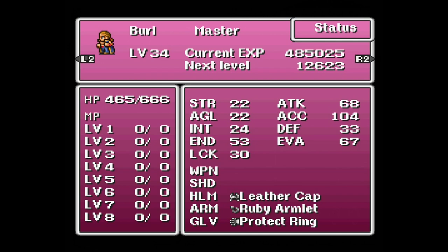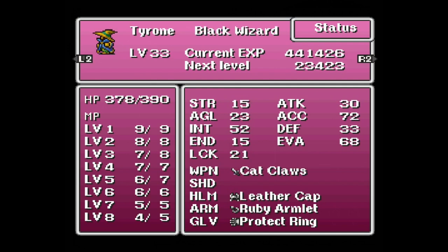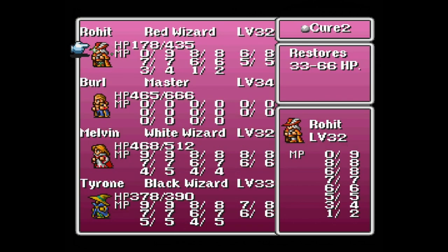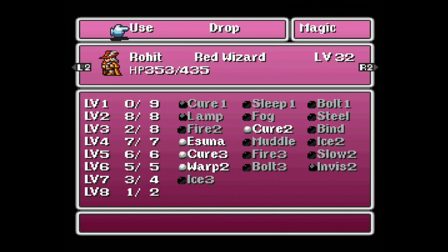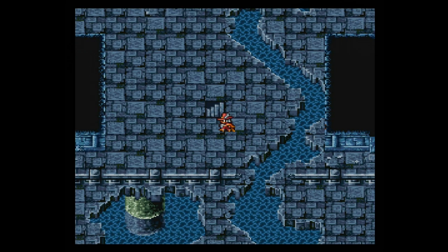Burl got a level as well, and here are his stats regardless of whether you witnessed the change in real time. Melvin will also very soon be hitting level 33, and Tyrone for sure reached level 33 off-screen — I wanted to make sure you got to see his stat page. I used up all my Cure 1s on Rohit because he's just taking a beating; the enemies here are not his biggest fan. But that's okay — he'll adjust his hat and we'll move on to the fifth floor.